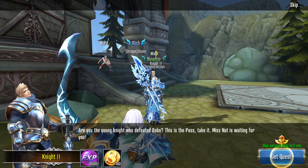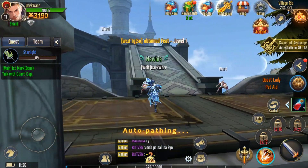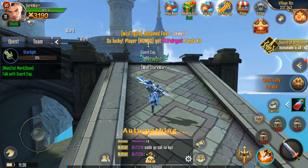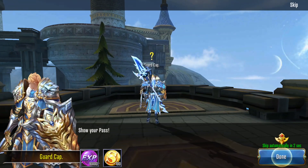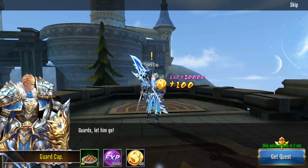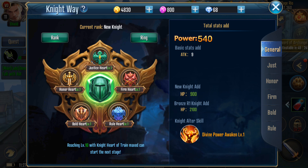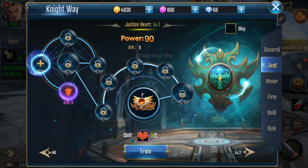3000 power now. Let's see what else we have - the skills, and more skills I'll unlock once I level up more. There's a Knight Way quest and a ranking system. Depending on your rank you get different stats - I think that works for PvP.